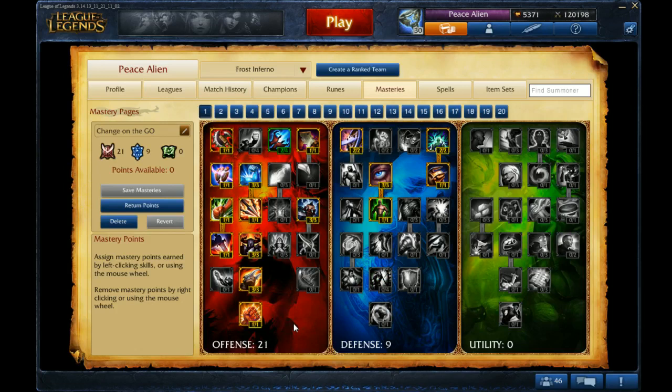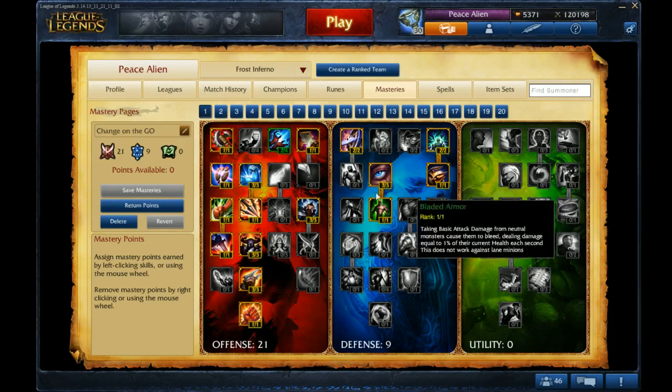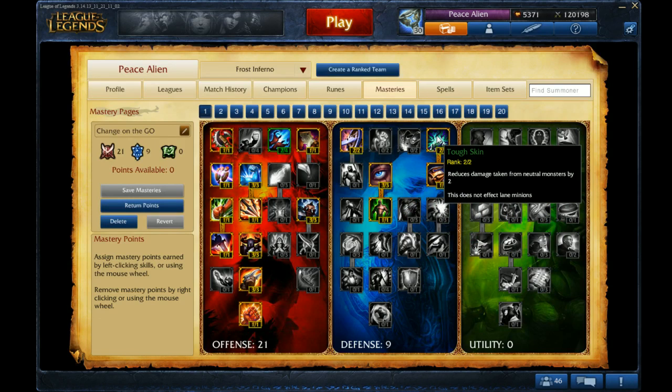So when you're 21 in offense, you want to focus on damage dealing. 9 in defense is just a tank. Go Rough Skin and Bladed Armor because you are in the jungle.